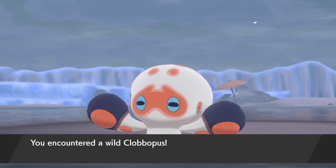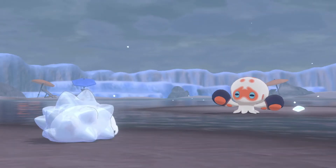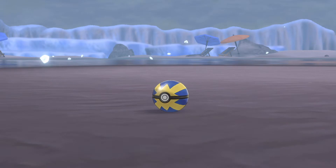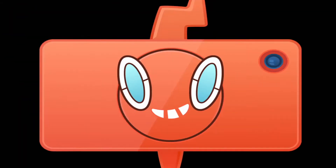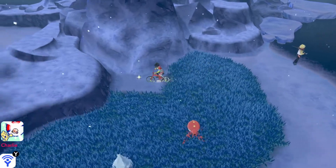There's a Clobbopus — this is Grapploct's pre-evolved form. It's probably more recommended that you go after Clobbopus first before you try catching a Grapploct. Now we can learn what type it is, because I sure as hell don't know. It's a Fighting type. Its means of investigating things is to try to punch with its tentacles, and the search for food has always brought it onto land. I've been getting a lot of Fighting types lately, so I'll try to slow down on it.